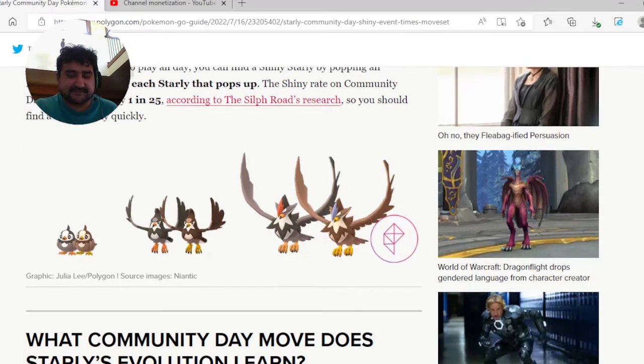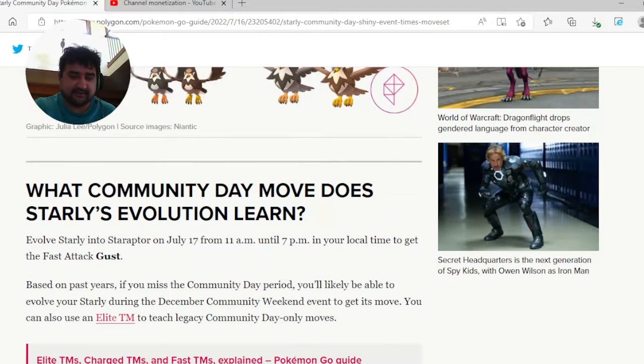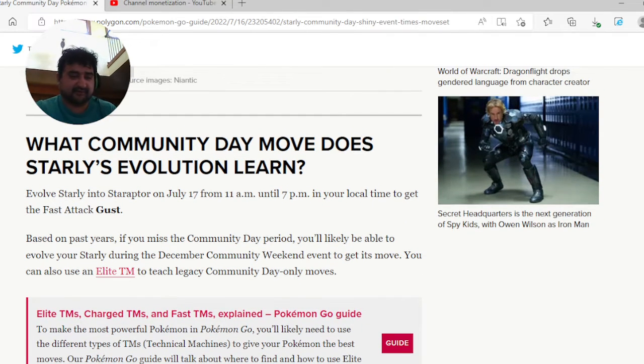I have used incense on a Community Day before — it was Mareep — and I only got one shiny Mareep during that Community Day because I was shadow banned. The only way you could see the incense spawns is by walking slowly, and I only got one shiny Mareep, so I didn't have a good day on that.